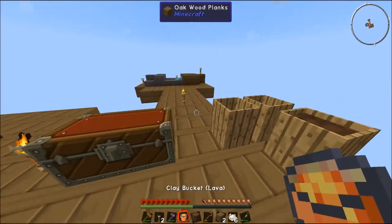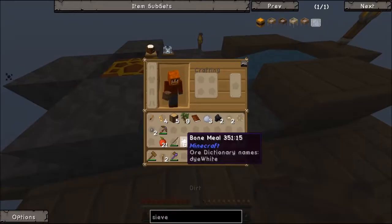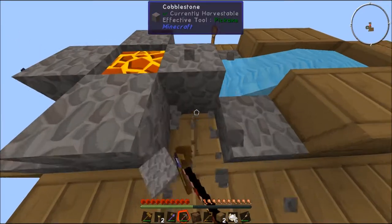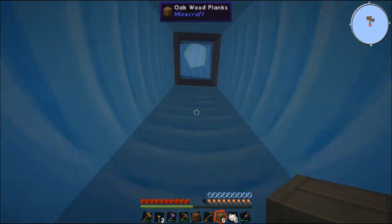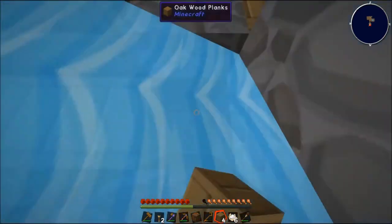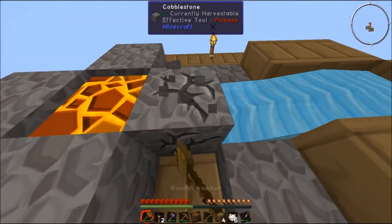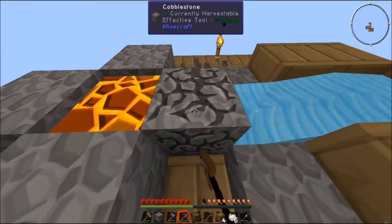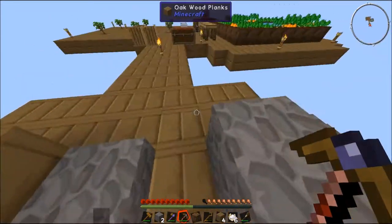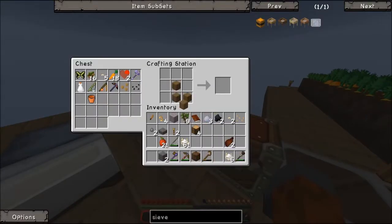Because now we don't even have to worry about really anything. We have an unlimited cobblestone generator — that's what I'm talking about! We're going to grab two pieces just so we can get rid of that wooden hammer — that thing is junk. Come over here. Should we have enough wood? Place it like so — bang, bang — stone hammer. All right, we are doing good.